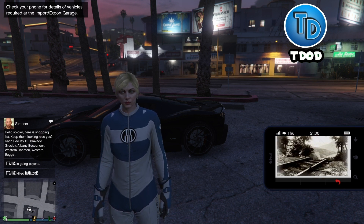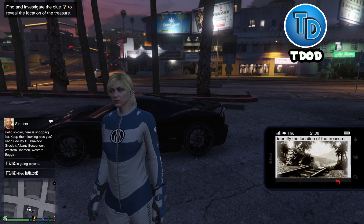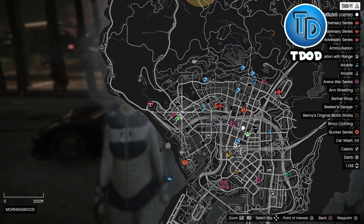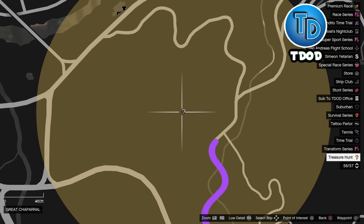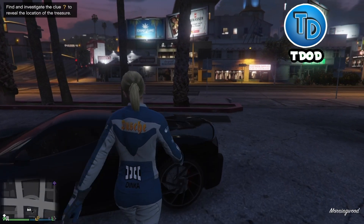All you have to do is go to the location shown and find a piece of paper. It should show up as a yellow question mark on the map. I'm going to go ahead and go to that location right now and find that paper.